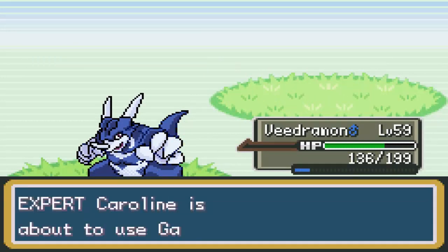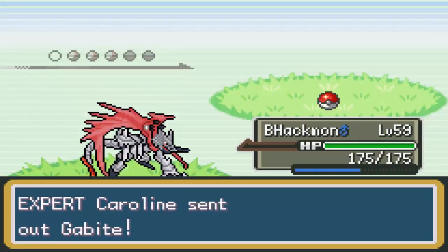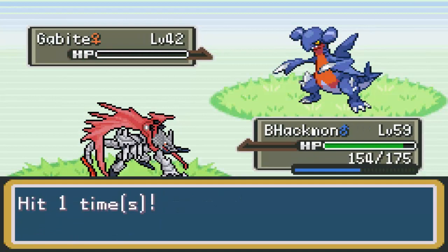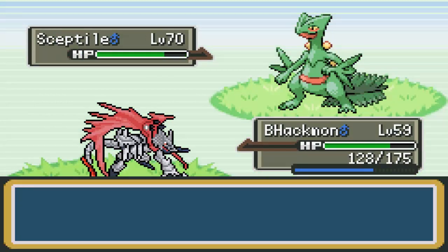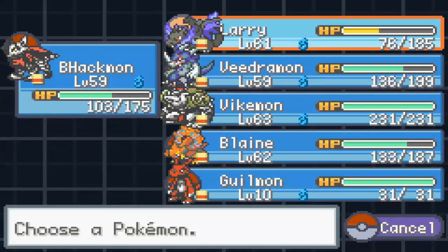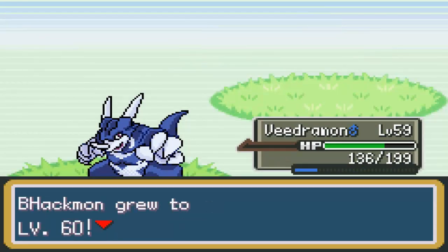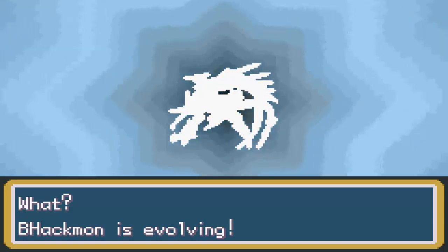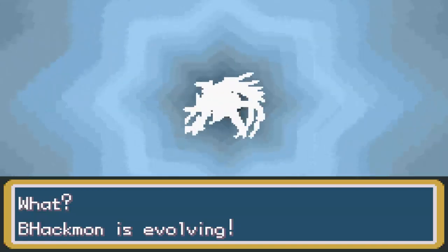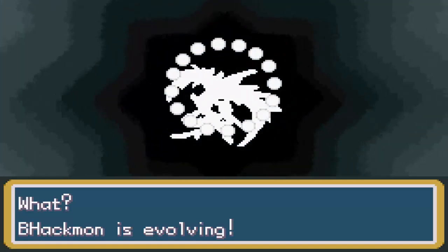I can't believe we actually don't kill. It's a little disappointing, but whatever. Gabite — okay, not even a fully evolved mon. We are going to give B-Hackmon Dragon Claw at some point, when I remember. Level 70 Sceptile — damn. Okay, Bisharp. Back into Veedramon. Maybe I should start training. That's only level 42. People have been saying it in the comments the whole time and I should probably listen. I don't know if B-Hackmon is going to stay Steel Dragon. He's our starter, so we'll let him evolve.